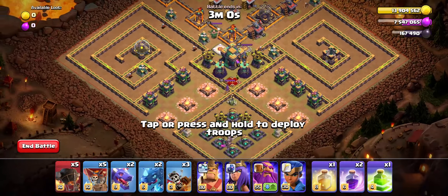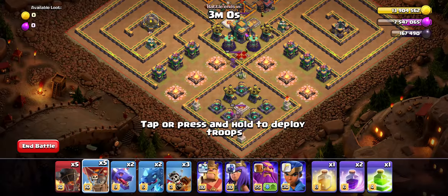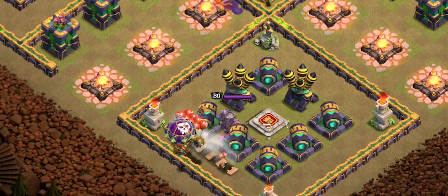Start by dropping two balloons at the southern part of the base just like so, which will trigger all the air mines in this area.